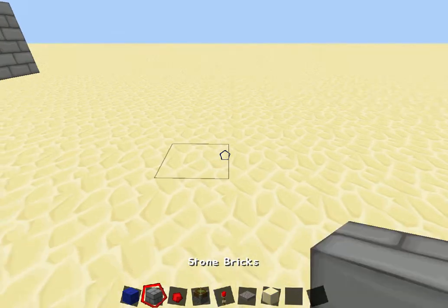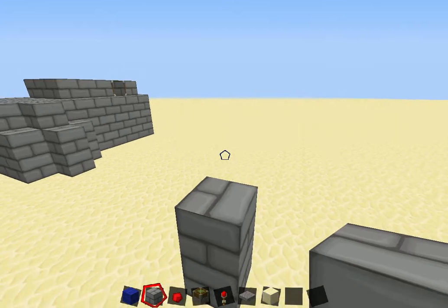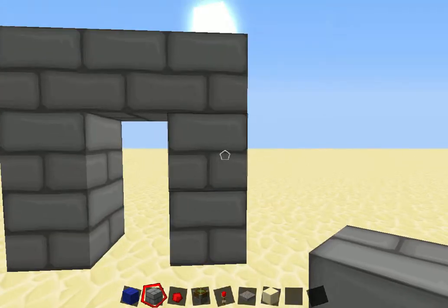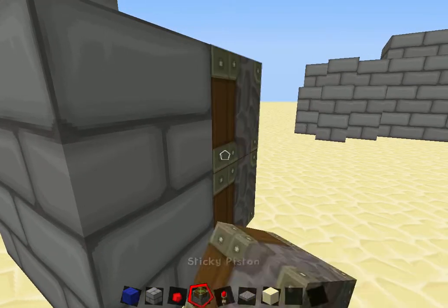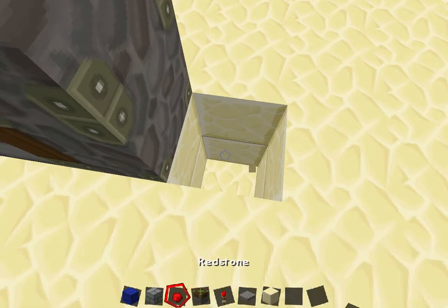To begin with, we build a 3x3 door with two holes for the door, then we put two pistons here. Or you can put the sticky pistons first, then do that if you want.